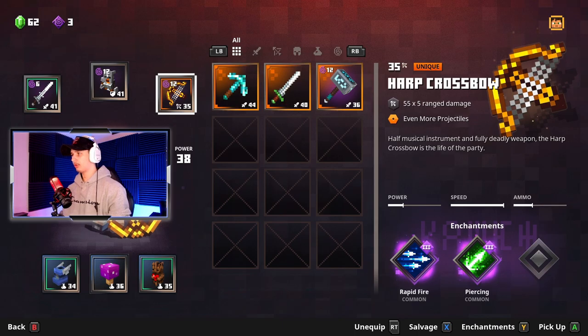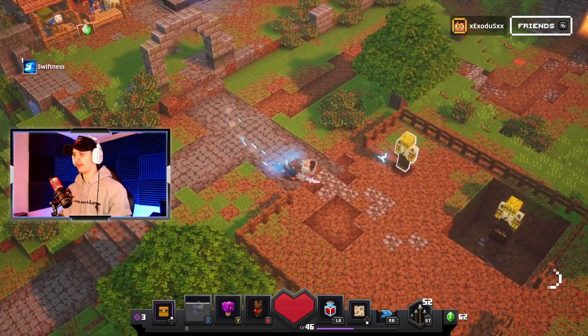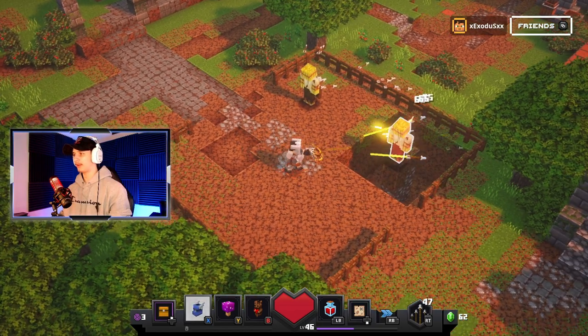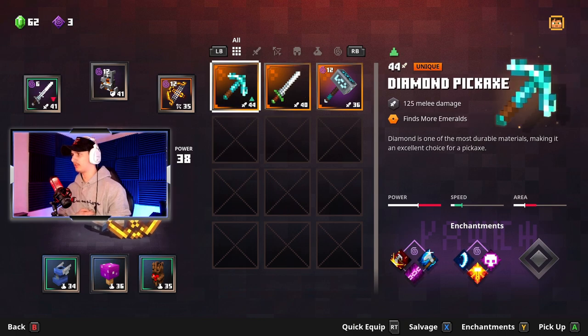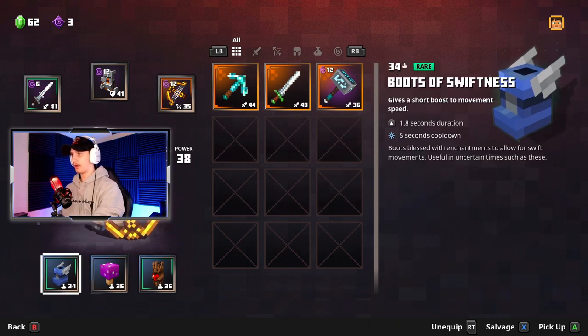I switched to the Harp Crossbow now — this one's like a tri-shot crossbow, it does 55 to 65 damage. It's not too bad, it's okay. I really did like the other one, I just need to upgrade. That is my loadout for now. I also have a Hawkbrand sword, a diamond pickaxe — which I probably don't really need — and I run Swiftness level 34 just for faster mobility.